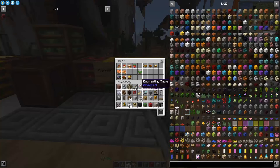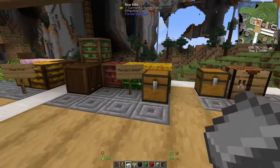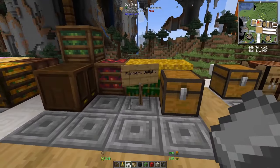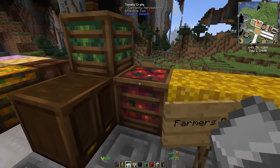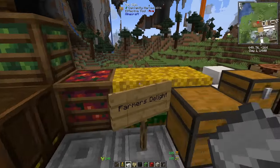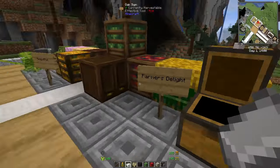Farmer's Delight offers new food recipes — it looks more into recipes than Cooking for Blockheads in my view. It also offers new block types like crates with tomato or cabbage, pantries, and rice bales. You can see some food here that's available to cook.